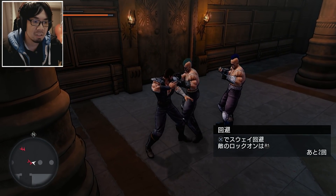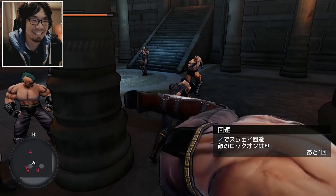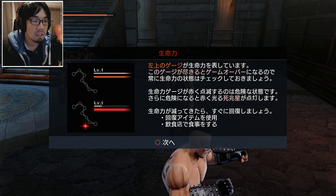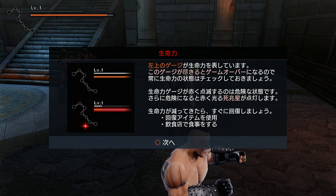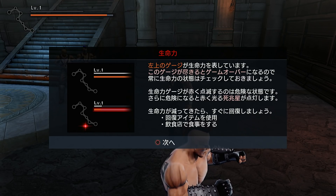Timing is very important with this. Okay, so your health is in the upper left — you have a health gauge. Once you lose all the gauge, you'll die, so always make sure you check it. When your life gauge is blinking red, that means you're about to die. Be careful.